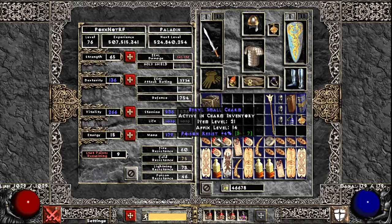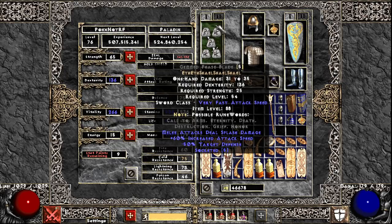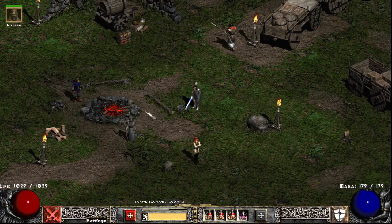I'm not going to go over all my gear, but I'm using a 5-socket phase blade that I found. I put in 2 Eth runes which gives minus 50% to target defense, which helps a lot with accuracy. The rest are Shael runes because I hit one of the highest attack speed breakpoints. I think the sweet spot I wanted to hit was 62% or 72% — we'll use the calculator to check.